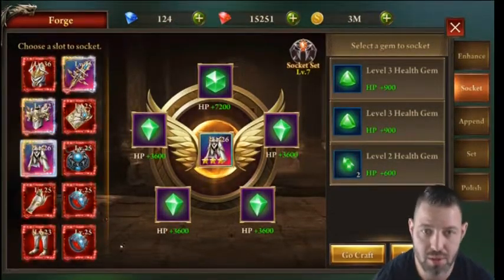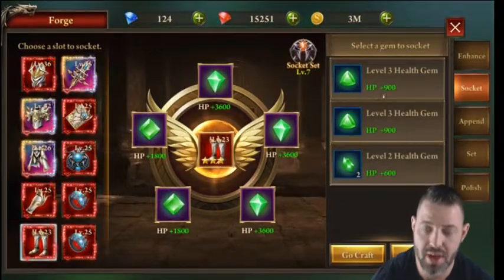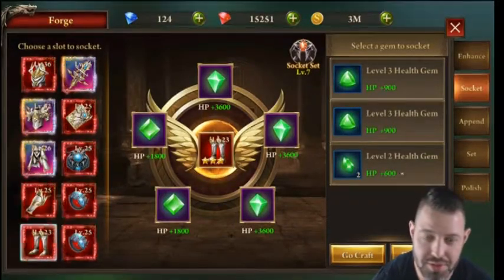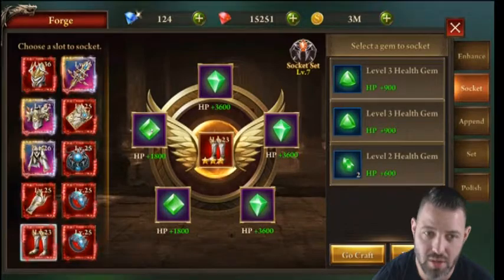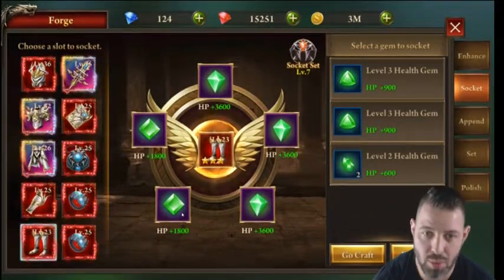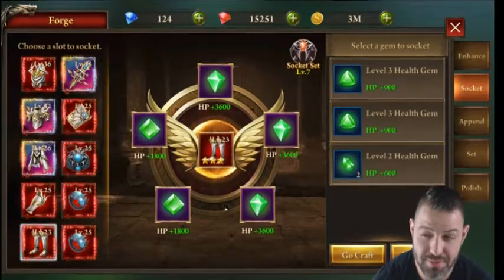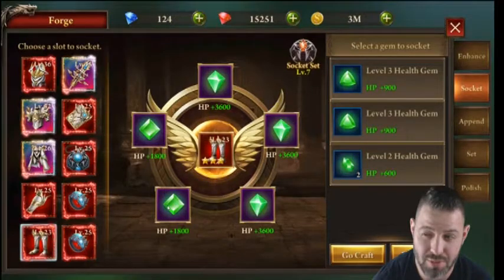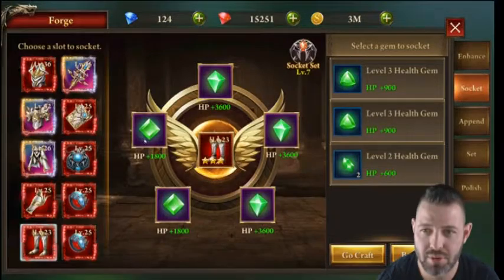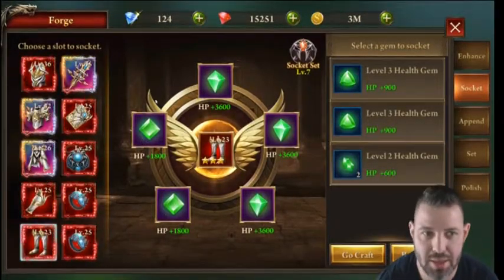Even on my lowest piece, gems are at levels four and five — higher than what's in my inventory. As you increase your VIP level you can socket more gems per piece. I believe at base you can socket three gems per piece of equipment, unlocking up to five per slot around VIP 5 or 7, which greatly increases your stats.